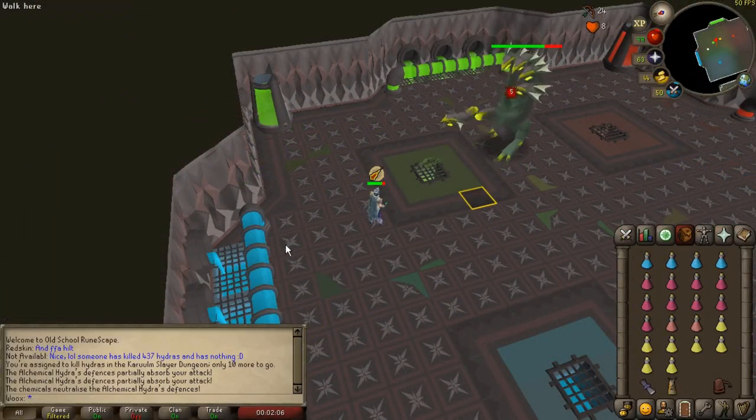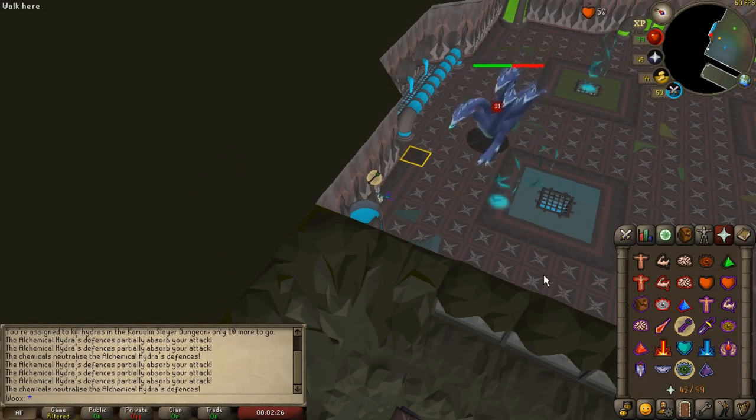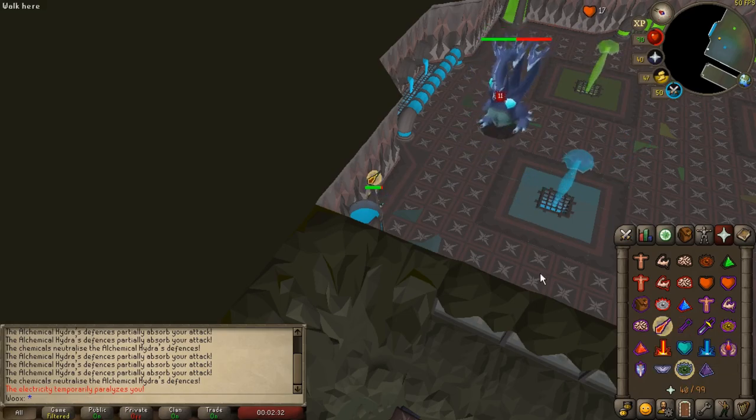At 75% hit points it will turn blue and has to be lured on top of the green vent. While it is blue it can spawn four blue lightnings. To minimize the damage from them simply stand in the northwest corner of the room so you only get hit by one of them.